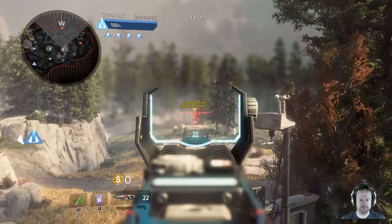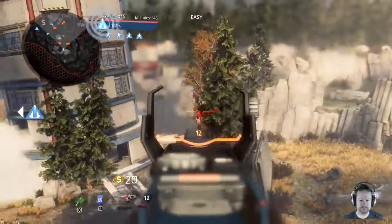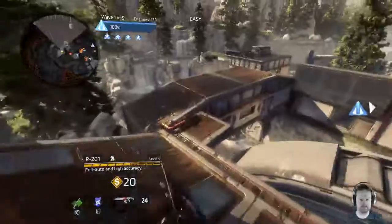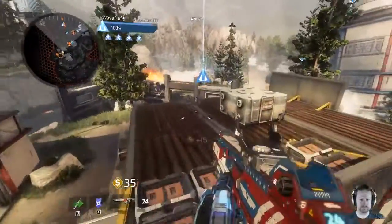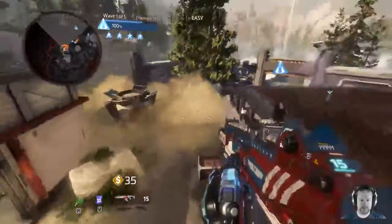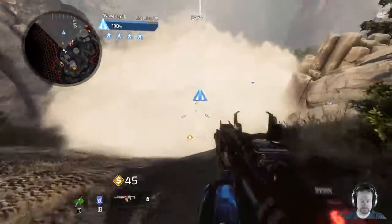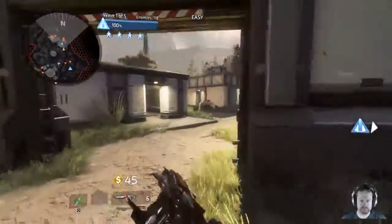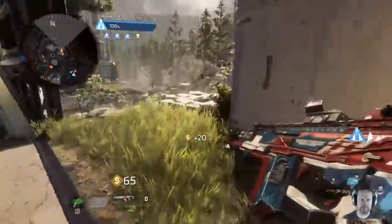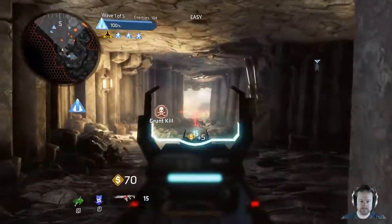Seeing lots of cloak drones in your area - I hate those things, they can hide all tight. The harvester shield is taking some hits, give it some cover. The harvester shield is back up to one hundred percent. Don't let the remnant fleet damage it - you're a pilot down. All right, that guy went down - oh my god.